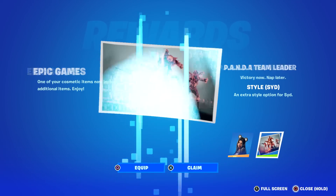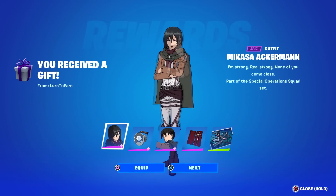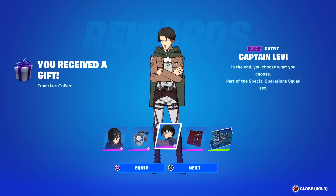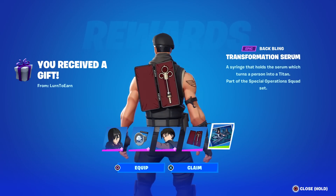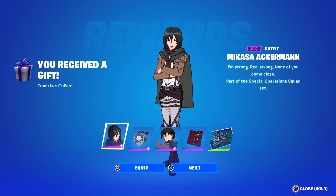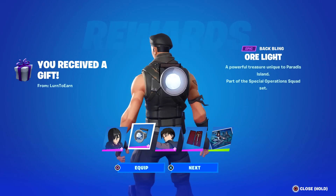She still has the ears though — pretty sweet regardless. I got a gift from my great friend Learn to Earn, who had a birthday yesterday. It's the brand new Attack on Titan bundle — Mikasa Ackerman and Levi Ackerman, aka Captain Levi. She comes with the ore light, he comes with the transformation serum, and you also get the Citadel Scouts loading screen. They do have multiple styles — very cool.